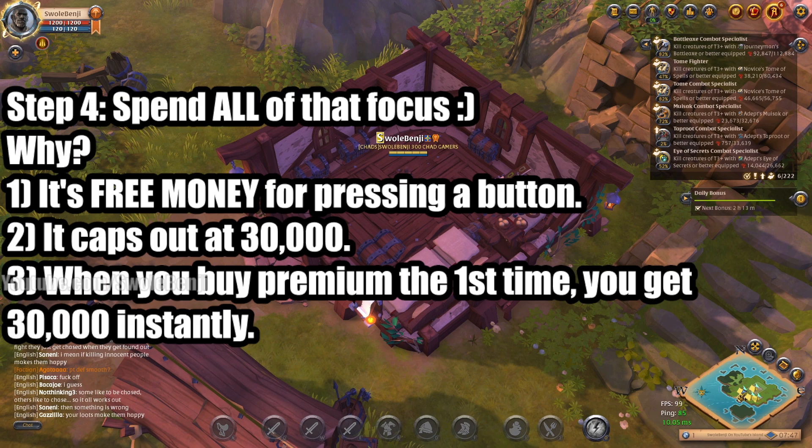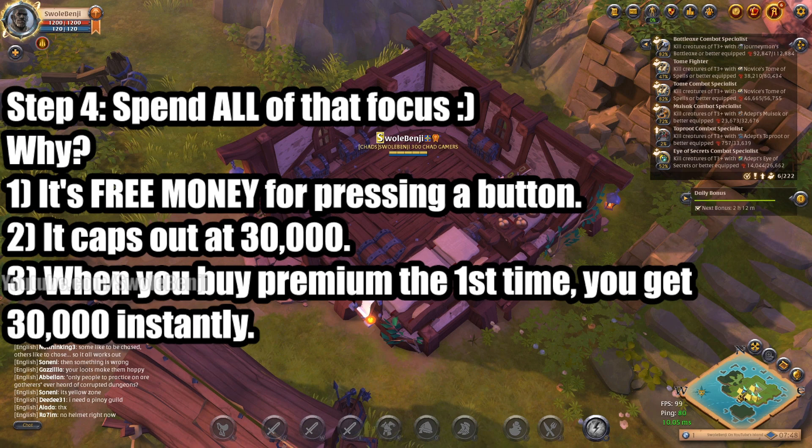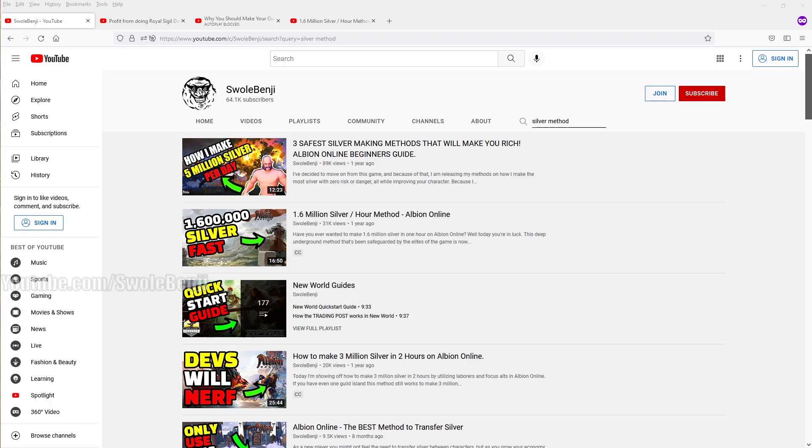You want to spend that focus before you ever buy or use premium, because the very first time you buy actual 30-day premium — not counting your three-day premium — you instantly receive 30,000 focus as a gift. If you already have 30,000 focus and then get premium, you've essentially lost 30,000 focus, which is a huge amount of money. Focus is best used at maximum crafting, but holding onto it for months is a waste — this is for new players who want instant silver to get premium as soon as possible.